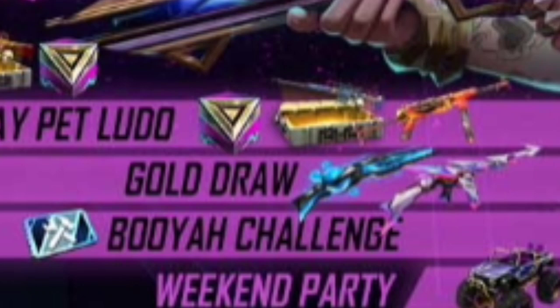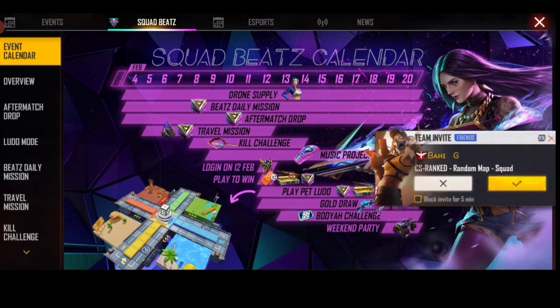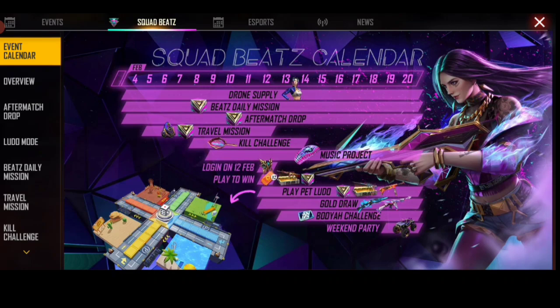The M1887 skin and the Thompson skin we will get permanently for free. Of course, guys, we will get these two legendary skins permanently free because we get rewards on the calendar. If they were temporary, it would be mentioned as 3d or 7d, but there is no such mention here, which means we get both skins permanently.